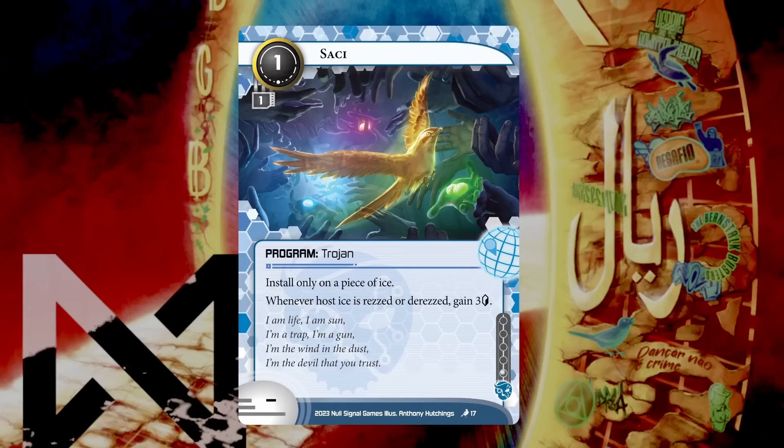One additional note: if we've installed Sachi before making the run, we can spend the three credits we get from Sachi's trigger during the run.